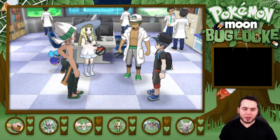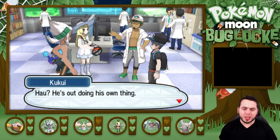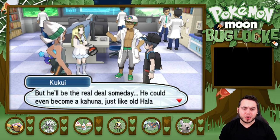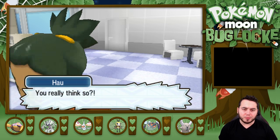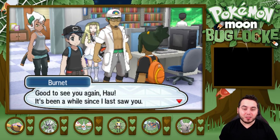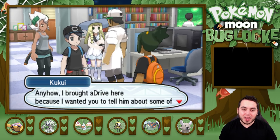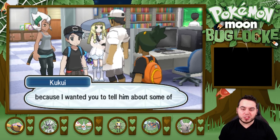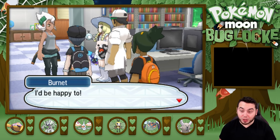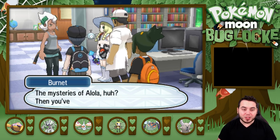No Hau today? He's out doing his own thing, but he'll be the real deal someday — he could even become a real Kahuna, just like old Hala before him. Anyhow, I brought A-Drive here because I wanted you to tell him about some of the mysterious phenomena here in Alola.